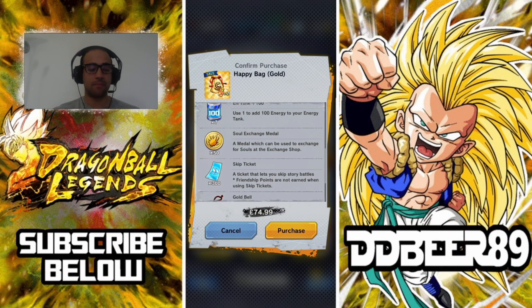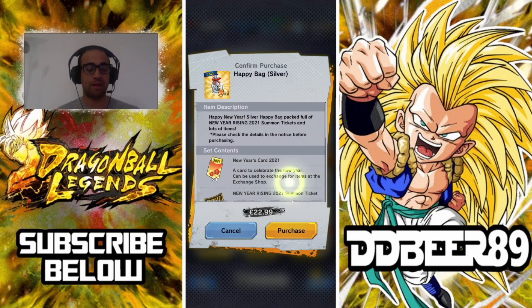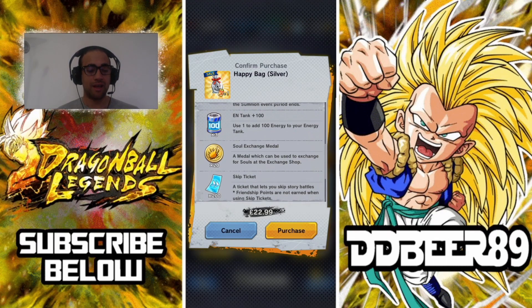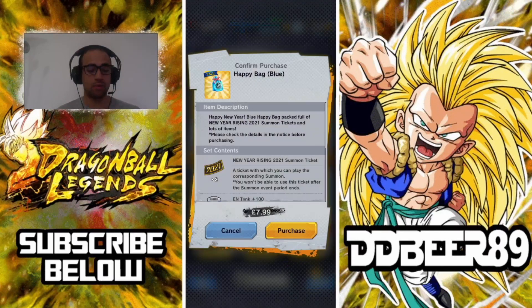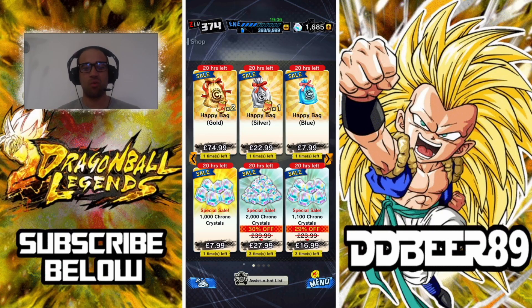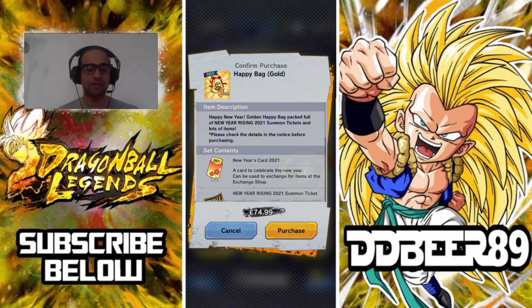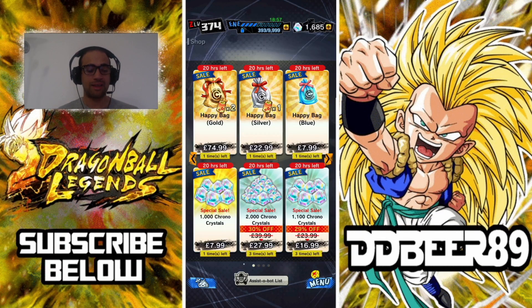You get 50 of these soul exchange medals in the bags. I don't know if you really need them since you can grind souls out another way, but they are in each bag respectively in different quantities. The silver bag gives you 20 and the blue bag gives you 10. They were also giving us one of each item that may be in these bags, besides the new year's card — we did get a 2021 one.